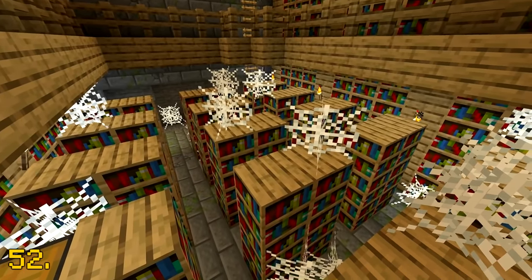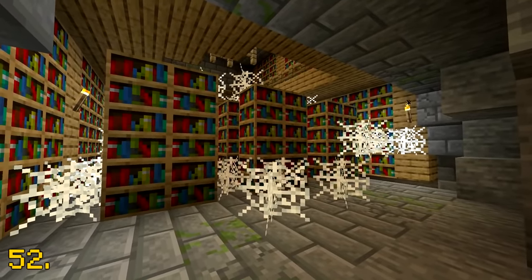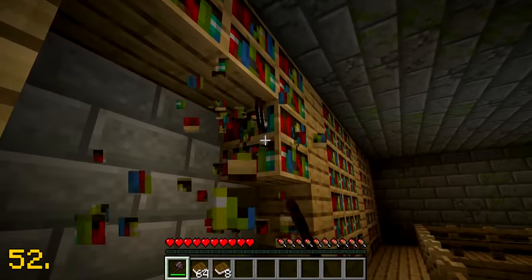There are exactly 233 bookshelves in a single library within a stronghold. This means the player can yield up to 699 books when they destroy every bookshelf within one library.